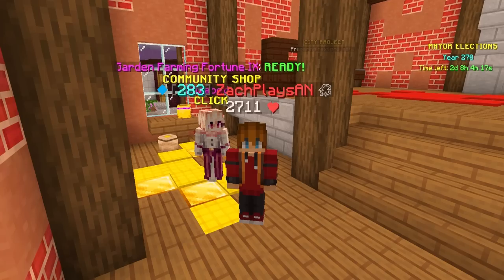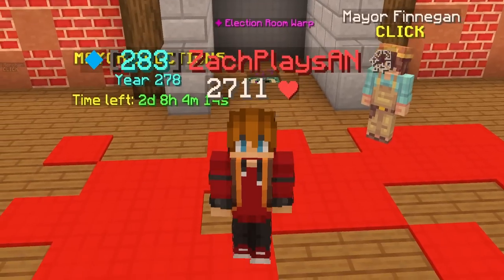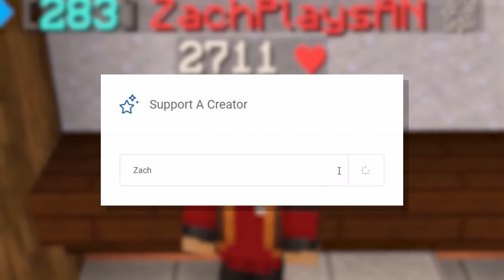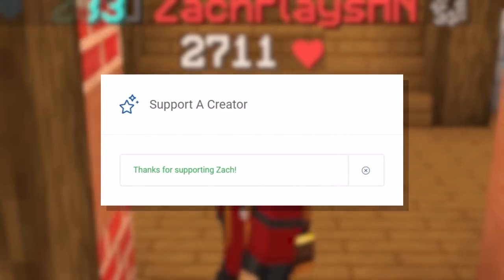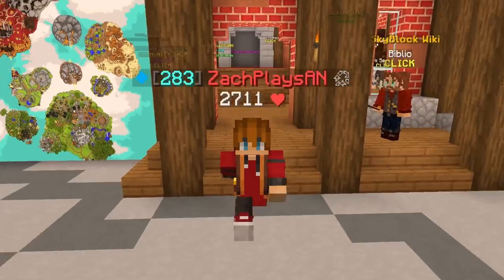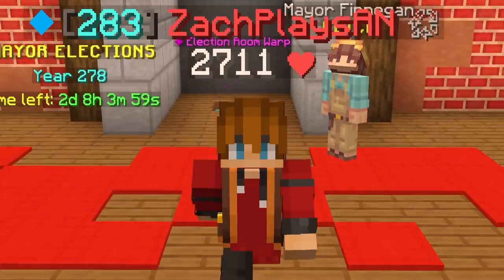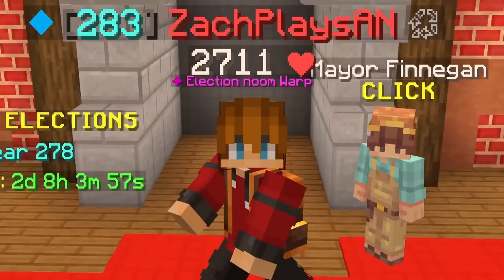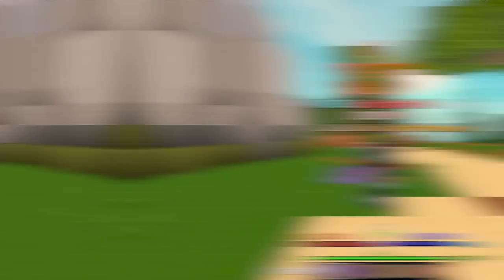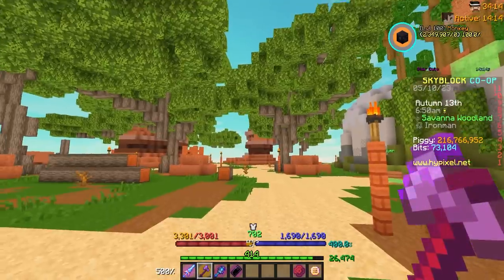If you find yourself checking the Hypixel store to buy some booster cookies during this insane inflation period, don't forget to use code ZACH — Z-A-C-H — when checking out. You can save yourself five percent on checkout. You can literally buy coins through booster cookies; it's the best time ever to do it. Code ZACH is a great way to support the channel, and I greatly appreciate it.